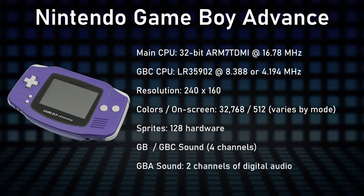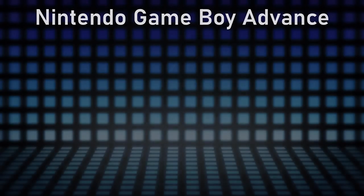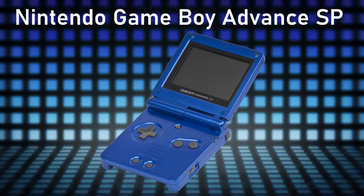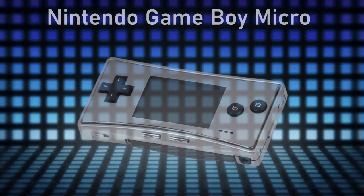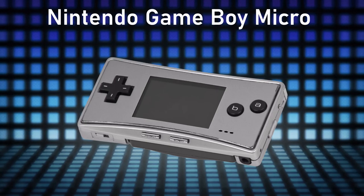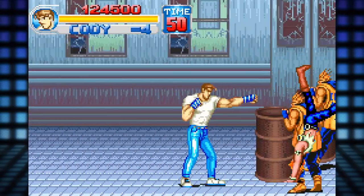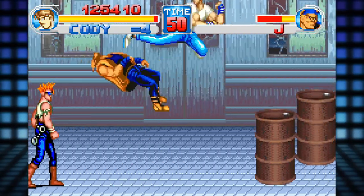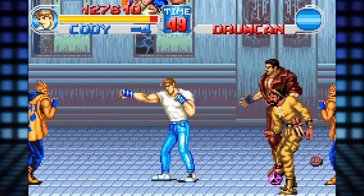Needless to say, ports of those games that ran on 3D hardware were extremely ambitious for the 2D Game Boy Advance. The Game Boy Advance does not have any 3D hardware capable of calculating polygons — everything is done in software. The simple way to think about it: it's like a very souped up SNES. It had similar capabilities when it came to the amount of colors it could show, but it had a much faster processor and was able to throw around way more sprites on screen than the SNES.